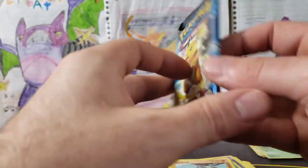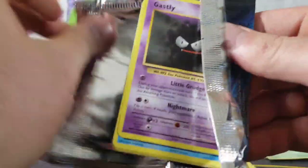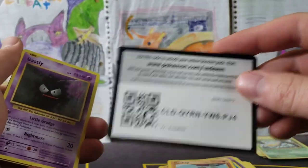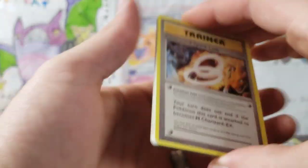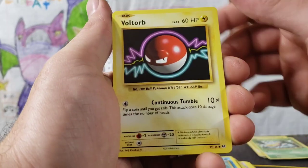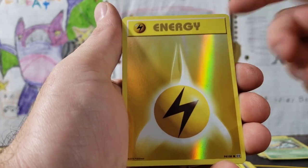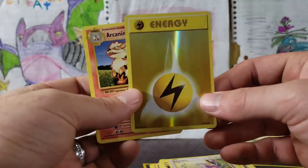Last pack of Evolutions — this Raichu. Three from the back — give us a Reverse Charizard. A Charizard Spirit Link — that's a good start. Super Potion, Machoke, Gastly, Poliwag, Voltorb, Weedle, Rattata, Reverse Energy, and an Arcanine. This Reverse Energy is actually really cool though.